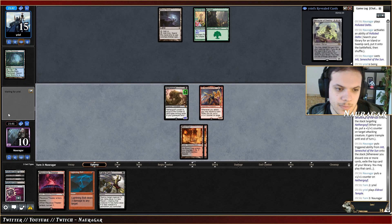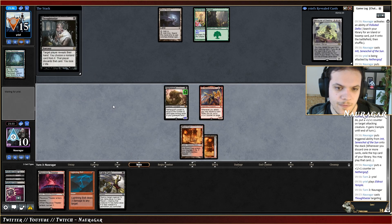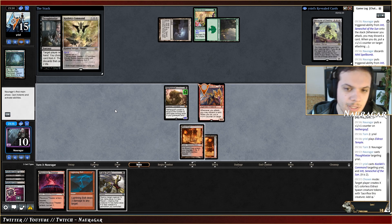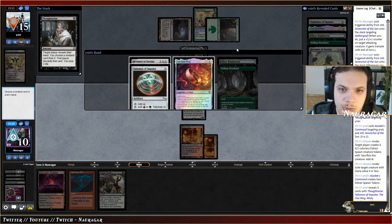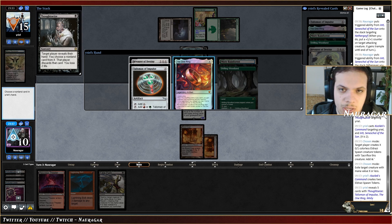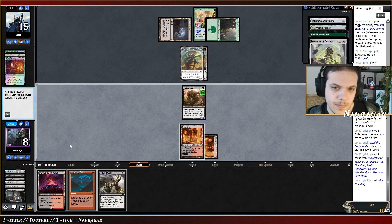Can we kill them? Cultivator's Caravan is not a bad card actually. I'll Thoughtseize first — four mana for a Drazi, three mana total for anything else. They could have Kozilek's Return next. Cast Inti. So annoying — we'll get rid of The One Ring. They have five or six mana and can cast Devourer of Destiny next turn.